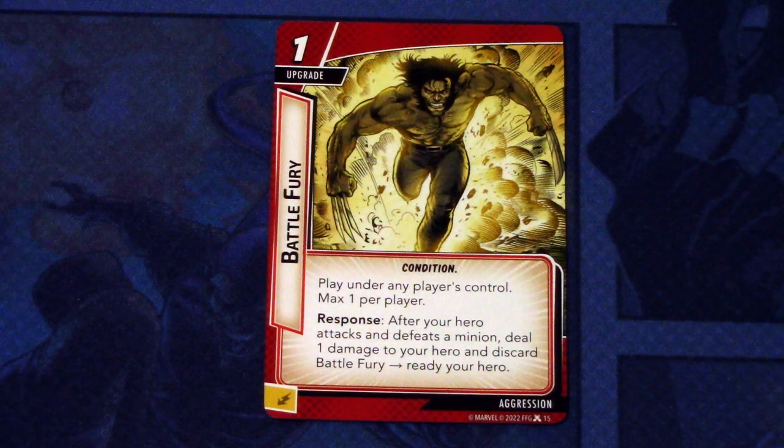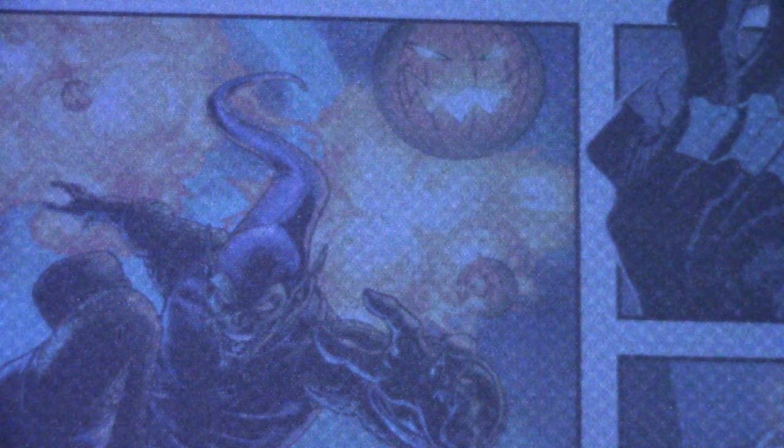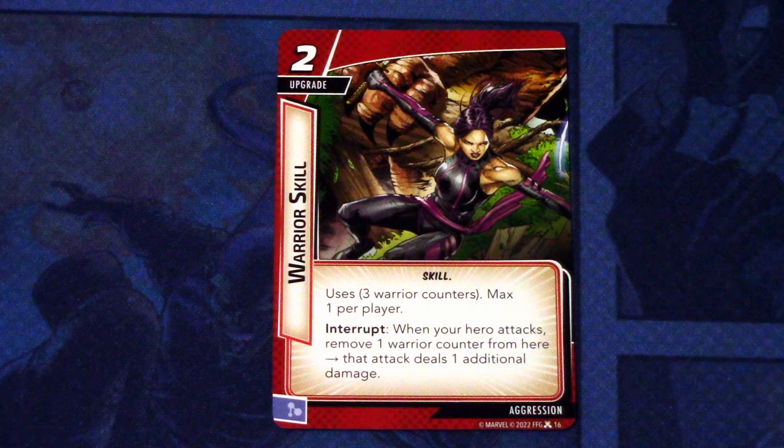Next, we have Battle Fury. There are three copies of Battle Fury in the deck. One cost upgrade, condition, play under any player's control, maximum one per player. Response: after your hero attacks and defeats a minion, deal one damage to your hero and discard Battle Fury to ready your hero. And this can be committed as an energy resource. Seems like a good one. Next up, we have Warrior Skill - three copies. Warrior Skill is a two-cost upgrade with skill traits, uses three warrior counters, max one per player. Interrupt: when your hero attacks, remove one warrior counter - that attack deals one additional damage. Not the best, but not the worst either.